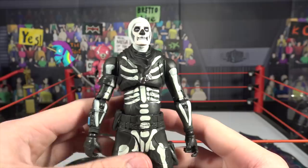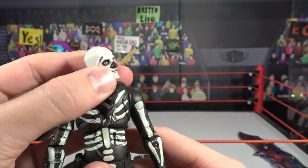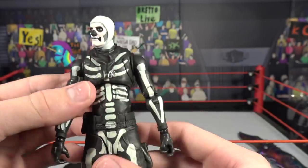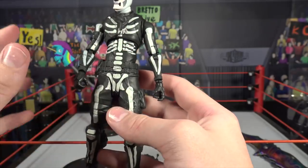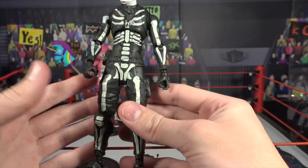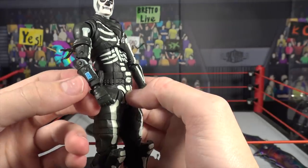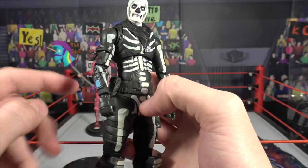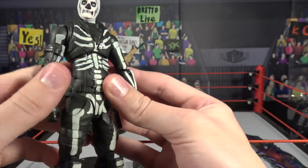Before we get the accessories on it, let's take a closer look at the figure. There's the face paint right there — just like it is in the game. He's got the head cover right there. He's got bone designs all over the figure. It's basically just a skeleton painted on a black body, which looks amazing. He's got a really cool kind of tech gauntlet right there. He also has a bandana and an armband on his right arm.